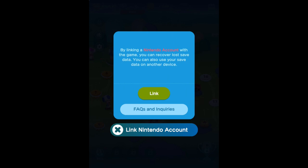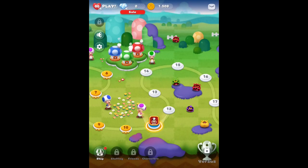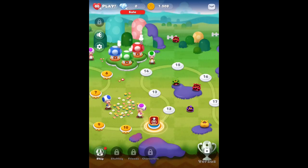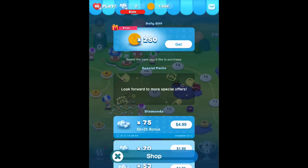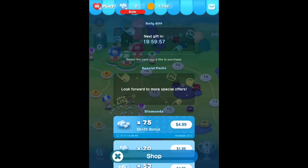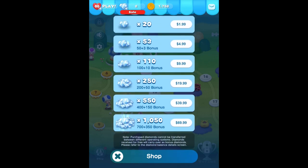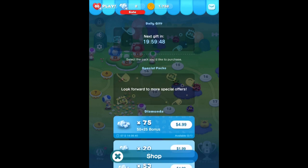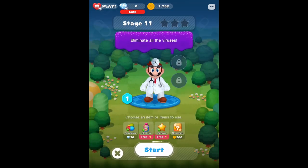By linking a Nintendo account you can recover lost save data and use it on another device. I tried to connect it but got confused and it canceled, so I'll try to reconnect later. There's also a shop — we can get a free 250 coins right here. There's stuff you can pay for, like gems, but you can't buy any more characters. Moving forward to level eleven.